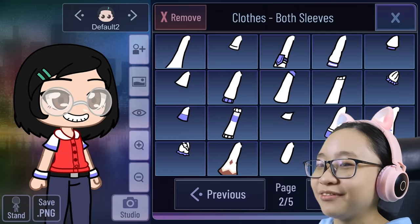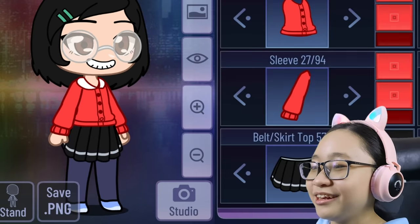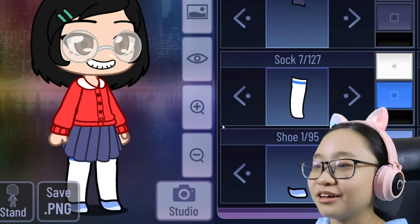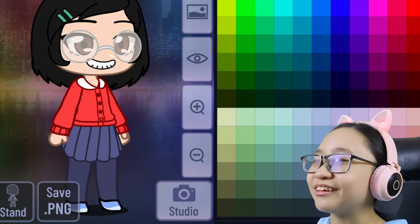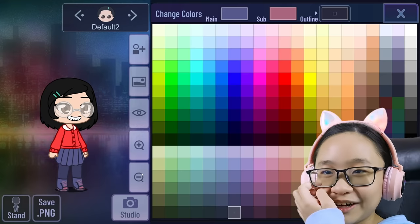Now for the sleeves, I'm using this and the same color. Now her skirt — I used this one and I used this color. I'm pretty sure I used this color. Now for the socks — I think I used this color. Now the shoes — I used these shoes, this one. There. I tried my best.